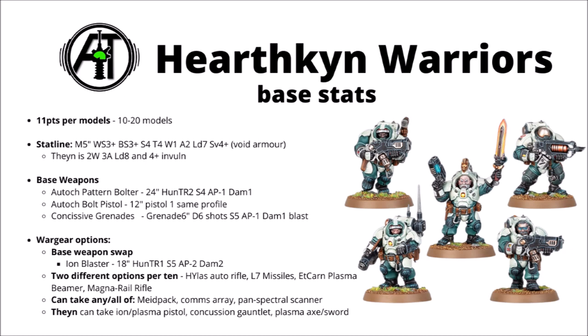Hearthkin Warriors are currently the newest troops choice in Warhammer 40k, at 11 points per model with 10 to 20 dwarves in the unit. Their stat line is one of slow but solid light infantry. They move 5 inches and can only advance 3, hit on 3s, Strength and Toughness 4, 1 wound, 2 attacks, Leadership 7 and a 4-plus save, augmented by Void Armour.